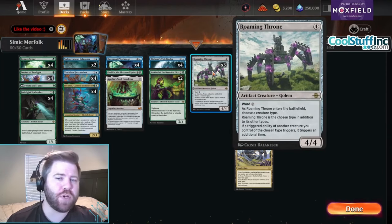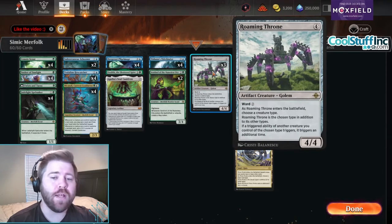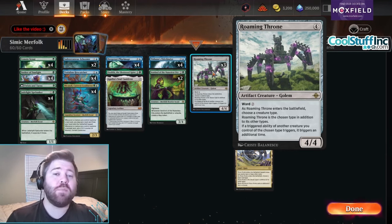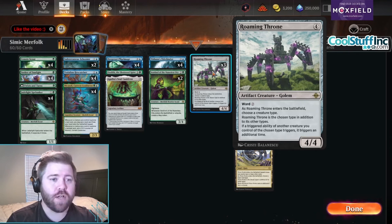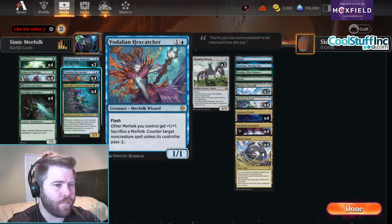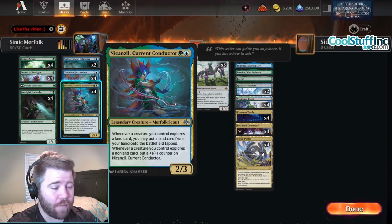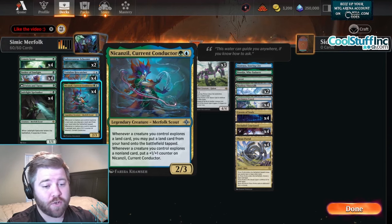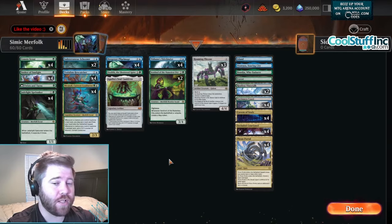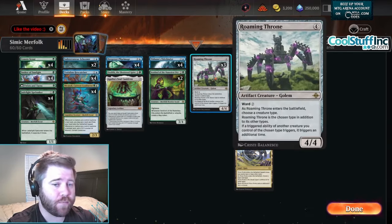Roaming Throne is a four mana, four-four golem with ward two. When this ETBs you choose a creature type - we're going to call merfolk, so it becomes a merfolk. If a triggered ability of another merfolk you control triggers, it triggers an additional time. So we get additional Tidebinder triggers, additional Sentinel triggers, additional Nicanzil triggers. We get that whenever it explores, this gets triggered twice with two counters on itself. We can also double trigger Jade Light Spelunker, C-Note Scout, and Seeker of Sunlight - almost everything in this deck gets double triggered from Roaming Throne, which is pretty cool.